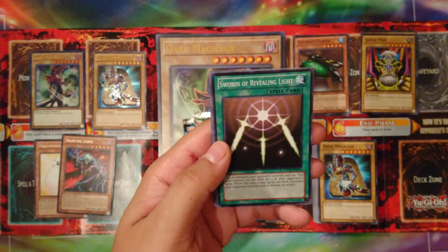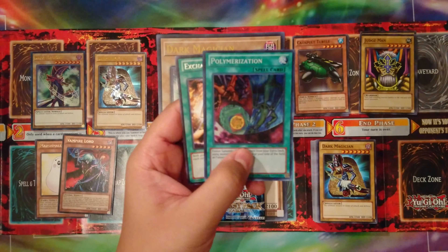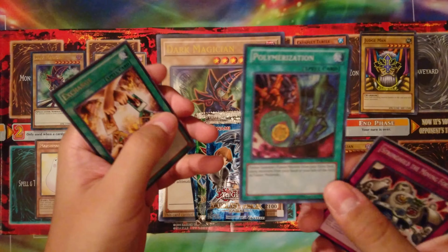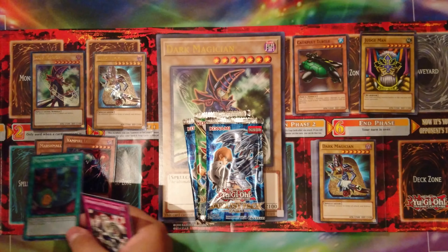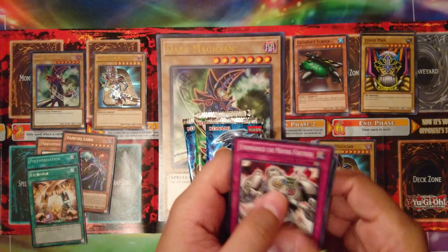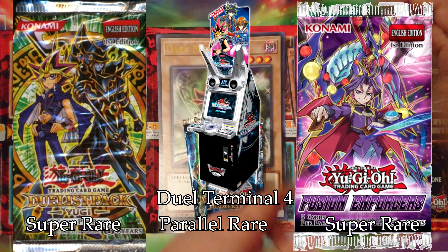Another pack of Yugi: Stronghold the Moving Fortress, Swords of Revealing Light, Light Force Sword — ooh, Polymerization and Exchange. As much as I whine and complain, Exchange is actually one of the few cards I super wanted to get from this. I'm kind of excited about that because I love that artwork for it, and this is one of the two places you can actually get it.